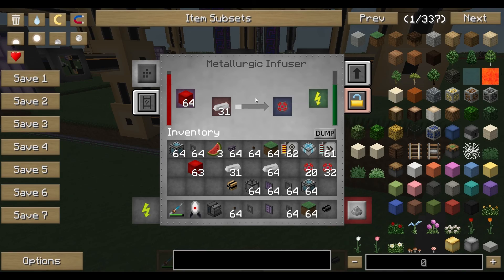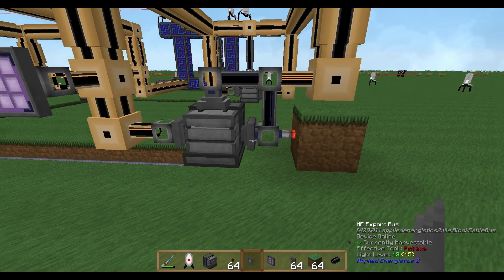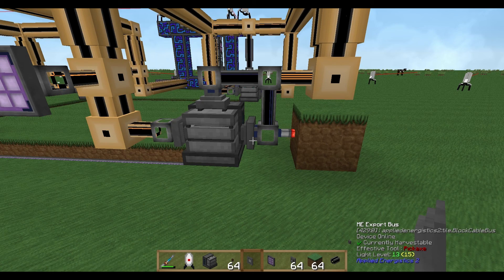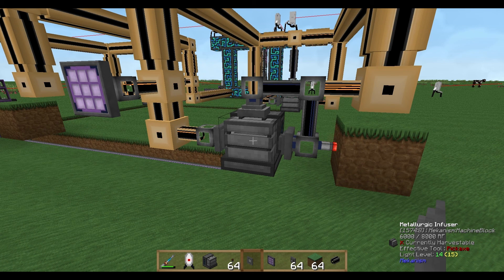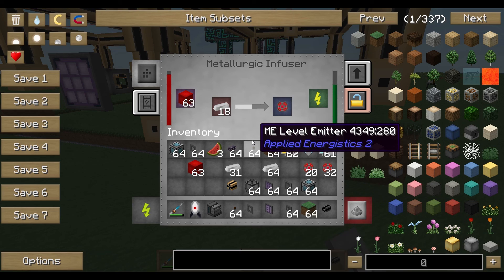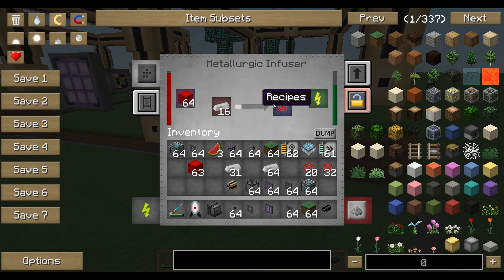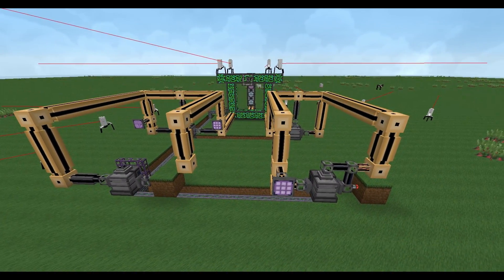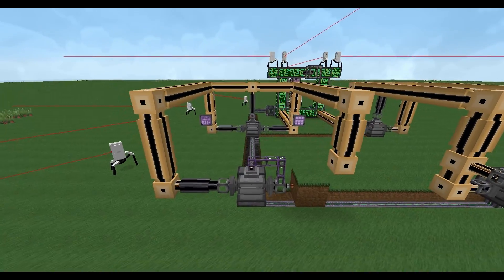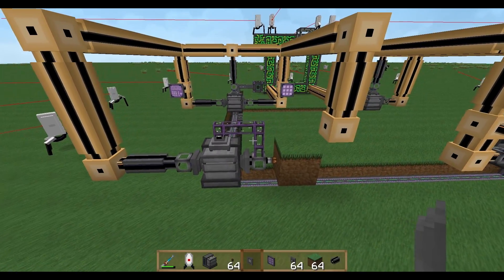This isn't the most precise method, but it doesn't really matter in most cases. If you need precision, use the crafting/recipe system instead. The level emitter method is handy because the system automatically reproduces enriched alloys whenever you need them, without you having to manually trigger production.